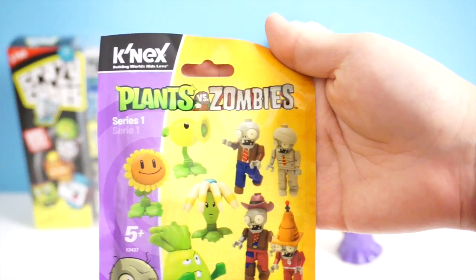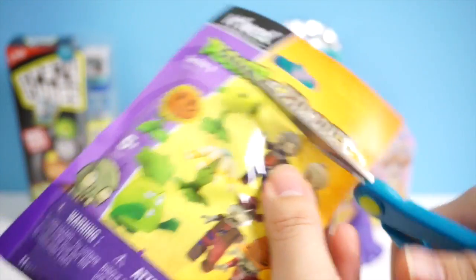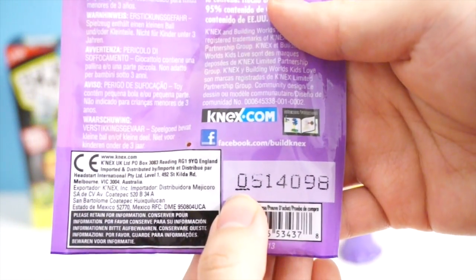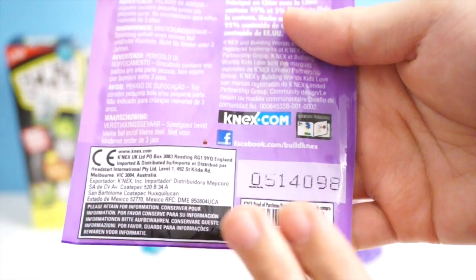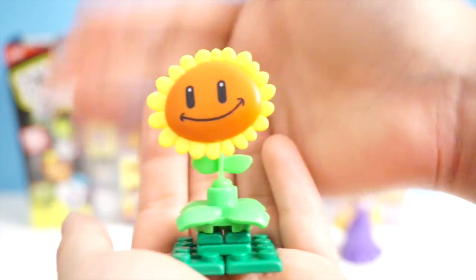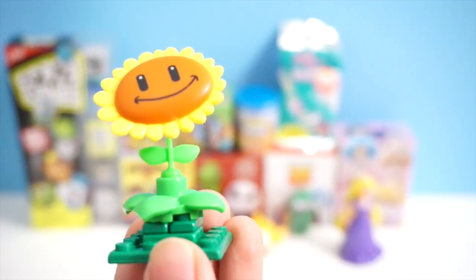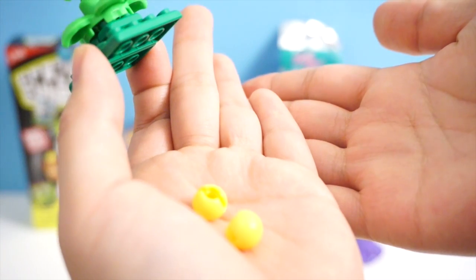The next one we're going to open is this K'nex Plants vs. Zombies Series 1 blind bag. I don't really play the game, but I know Audrey and Otto from Radio JH Presents play this game a lot and it looks really cool — I should definitely look into it. K'nex blind bags usually have little codes on the back. Do you see how this one has one line on the bottom? If you get a bag that has lines in different places, you'll never get a double, so I'm definitely going to try to avoid getting the one with one line under zero. Here is the adorable sunflower I got. You can turn the head, and it also kind of pivots right here, which is pretty cool. It came with these two balls, which in the game are probably what the sunflower shoots out — sunflower seeds, maybe.